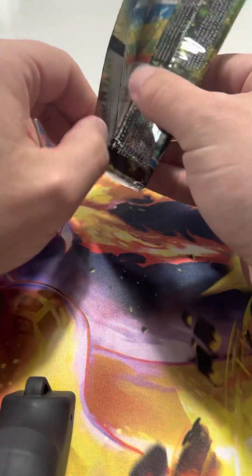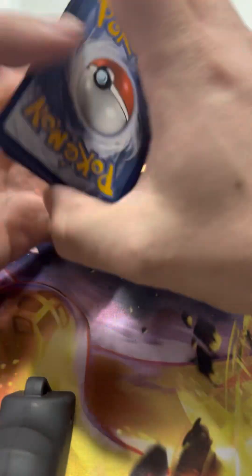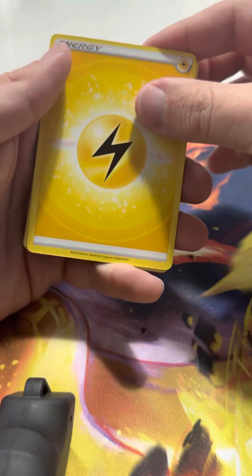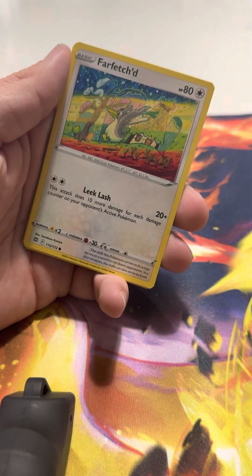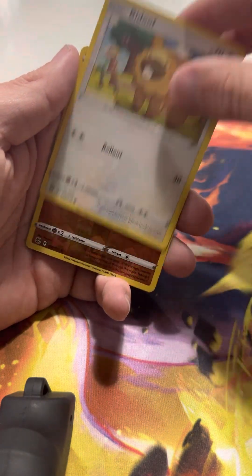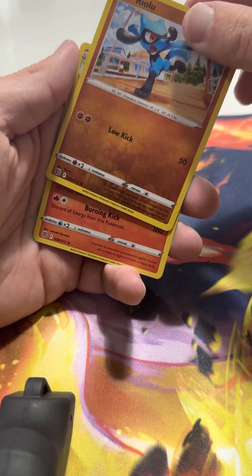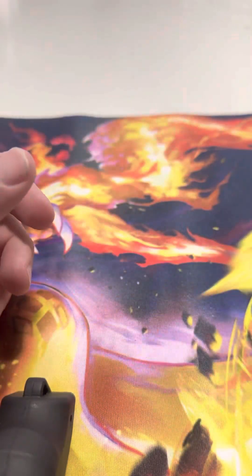Last pack magic — maybe, maybe not. We're gonna find out here. Still upside down — fail. I'll get that one day. Electric Energy, Hitmontop, Magma Basin. I think I see something, maybe. Crawdaunt, Farfetch'd, Exeggcute, Grimer, Sneasel, Bidoof, Riolu. No, I didn't see anything. Holo Infernape. Better luck with the Brilliant Stars and the Silver Tempest.